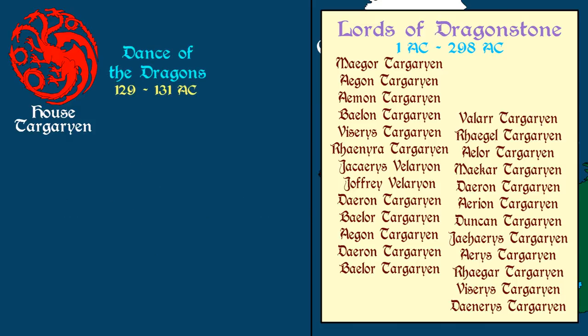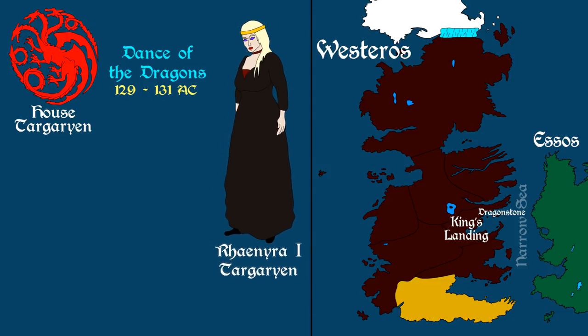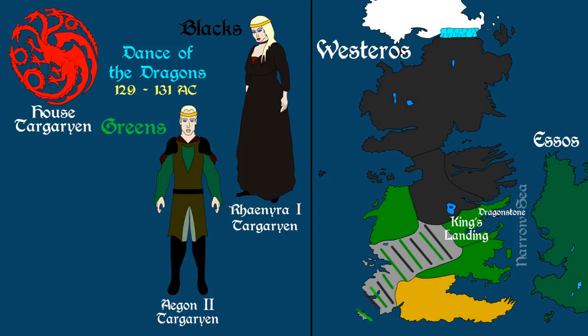Leading up to the Dance of the Dragons, for the first time the heir to the Iron Throne was a woman, and so Rhaenyra Targaryen was named Princess of Dragonstone. It was there that she was crowned Queen of Westeros in 129 AC, after her younger brother Aegon attempted to usurp the throne and was crowned King in the capital of King's Landing. The continent then erupted into civil war, which saw Rhaenyra take the Iron Throne for a time, before losing the capital and fleeing back to Dragonstone. Unfortunately her brother Aegon had already taken the island, and so captured Rhaenyra and fed her to his dragon Sunfire.